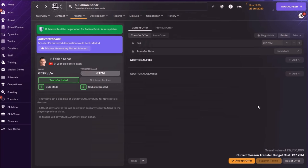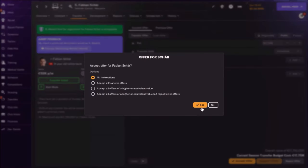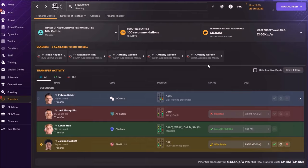Remember, the first offer was around 11 million, and this offer of around 18 million is totally different. So yes, I would accept this. I think this is the maximum we can get for Fabian Scher. Let's go and accept this offer — we got really nice money for this 31-year-old central defender.